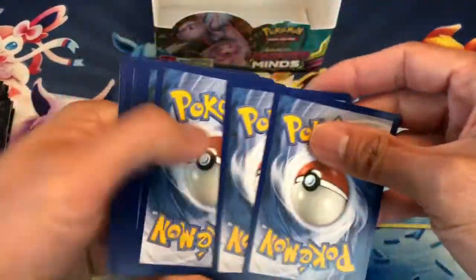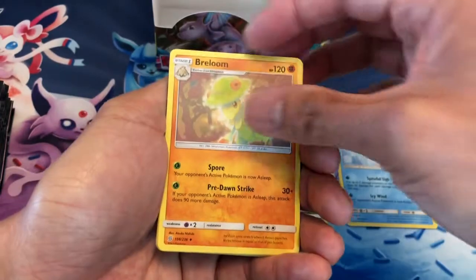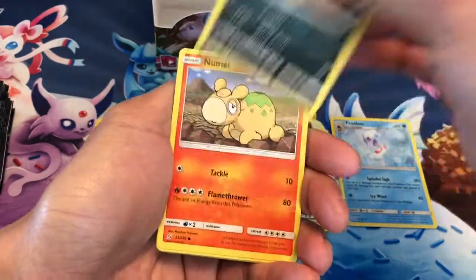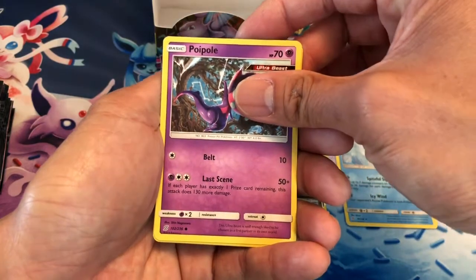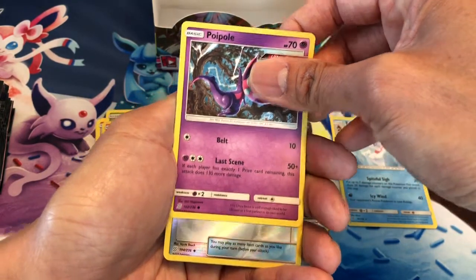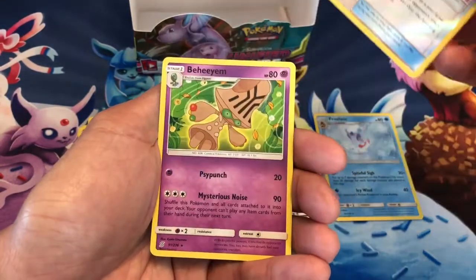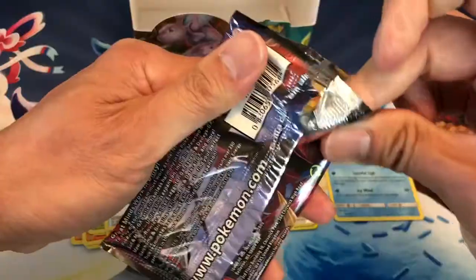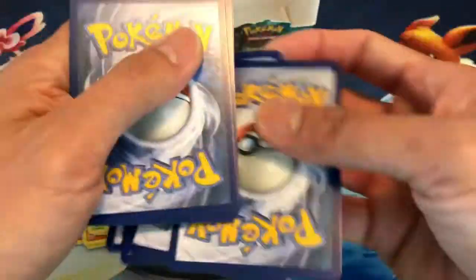Good luck guys. In the future I will be opening more packs of Unified Minds, because I went to a lot of the Target stores nearby and all they have are Unified Minds booster packs. Poipole, Ear, Ringing Bell, Reverse Holo, last card is a Beeheeyem, non-holo. Target has been stacking up on the brand new set — I've been seeing less and less Unbroken Bonds booster packs at Target stores.